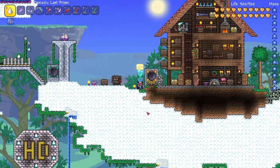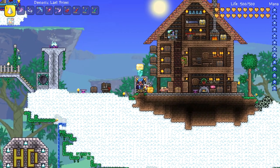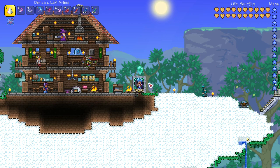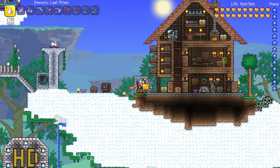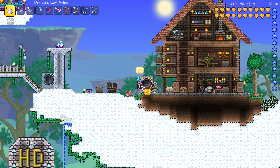Gem locks also work with teleporters. What I've got here is a topaz gem lock hooked up to a teleporter that goes to the left side of my island. That actually takes me straight across, and you can use different coloured gem locks so players can only access these teleporters if they've got the right large gems. You actually pick them up again on their second use.